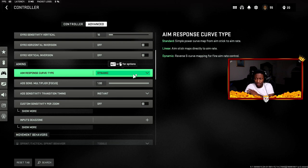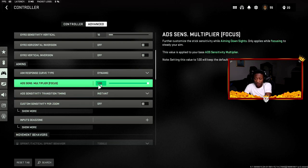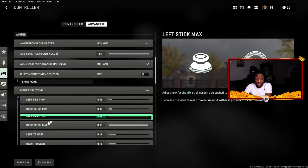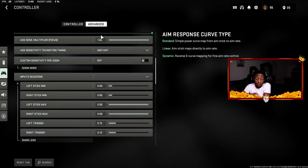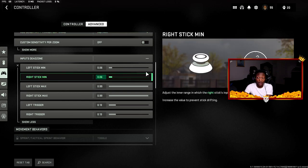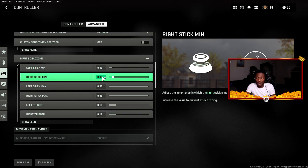Aim response curve type is set to Dynamic — same as in Warzone 1. Dynamic makes things smoother and I feel snappier with it. ADS multiplier focus is on 1, everything else is default. For input dead zones, I changed both the left and right stick minimum to 0.06. A lower dead zone value reduces the delay before your input registers in game. If you have a lot of stick drift, put the value higher. I keep it as low as possible for fast reaction time.